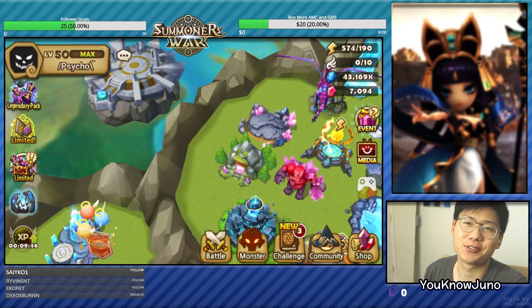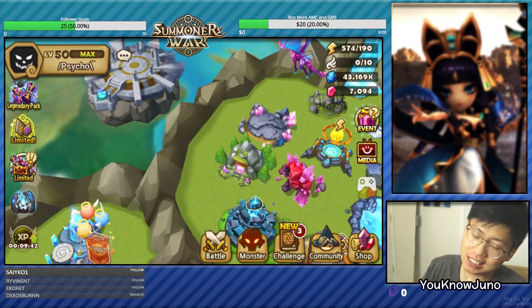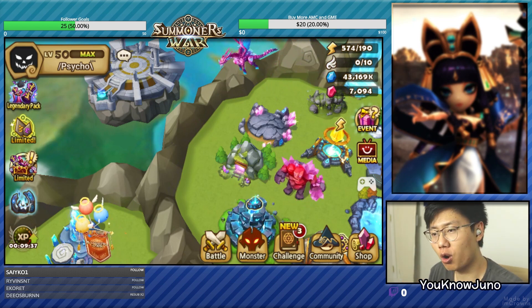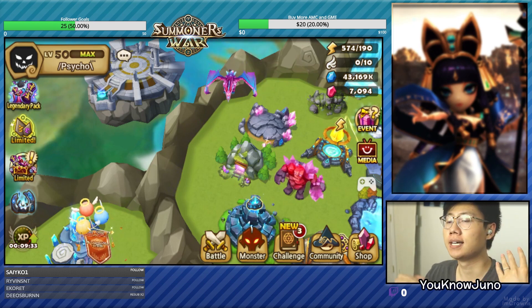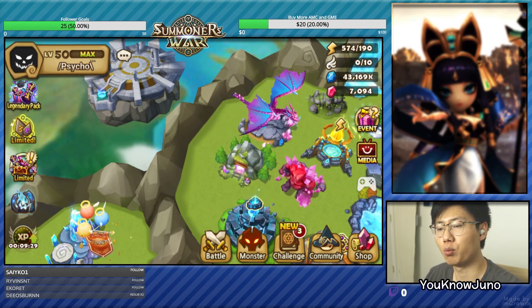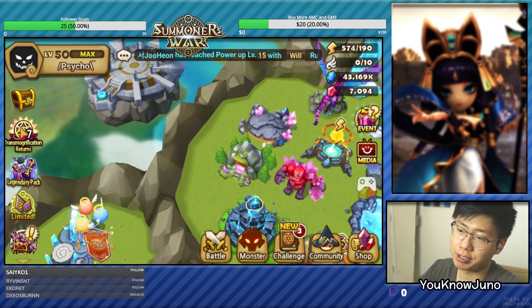Hi guys, this is Juno and welcome back to another Summoners World video. We are back on Psycho's account. We just finished doing his Arena improvement, so now we're going to go into his Guild War improvement. I think most of the things that he wanted was Guild War offense improvement, just meaning that he wanted some team suggestions and what he could run. I'm going to make him some suggestions and tell him how he should run them.